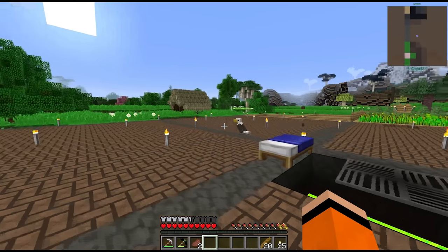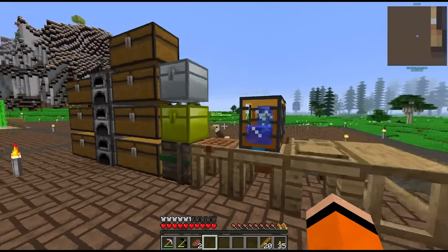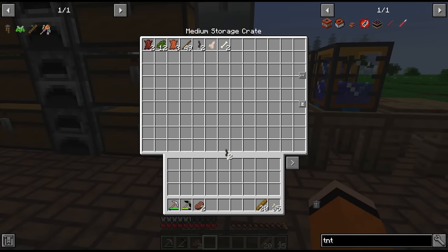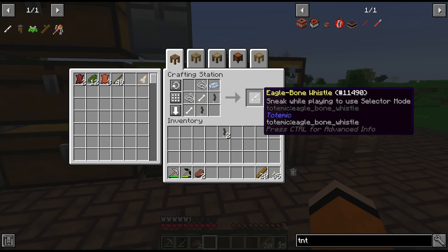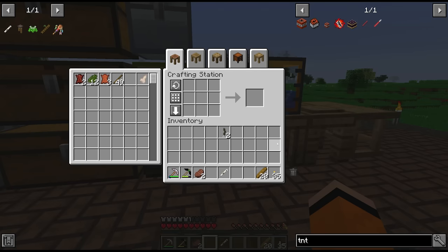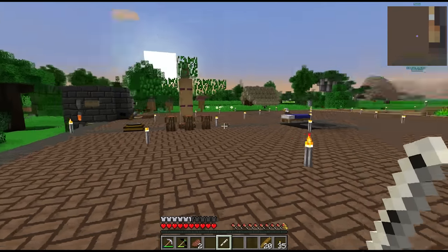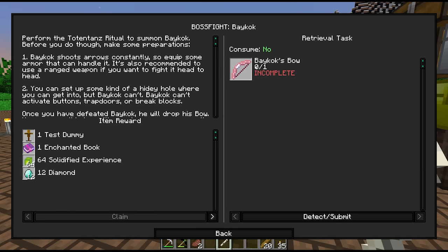We left off last time making eagles by transmuting some parrots. I bred them again with some salmon and we have the rest of the things we need to progress. We were missing one feather and one bone to make the eagle bone whistle, which I think is our final musical instrument, usable for the maximum tier of ceremonies.